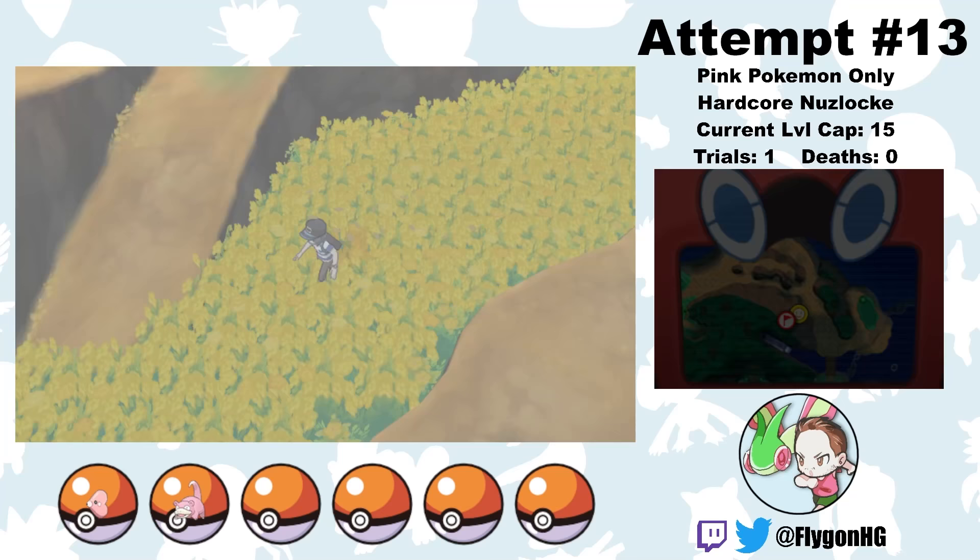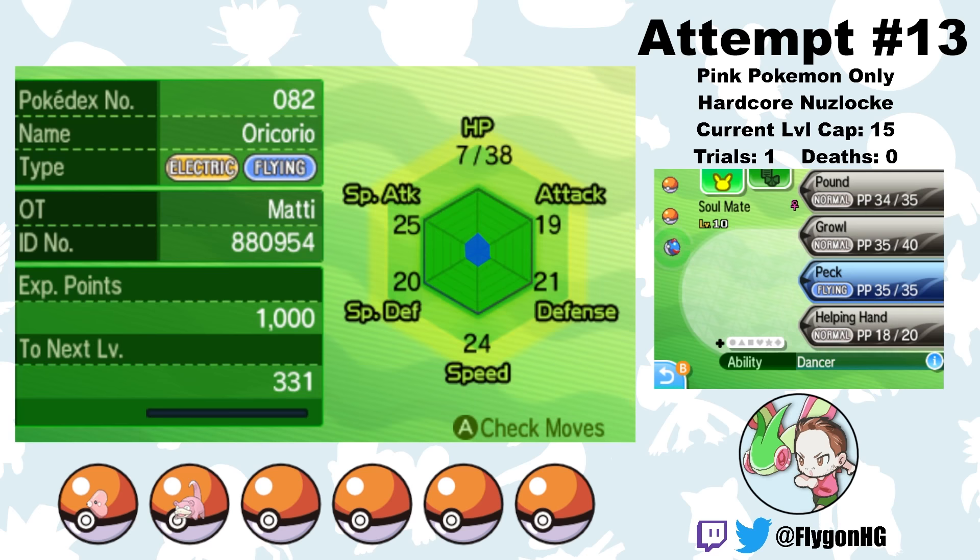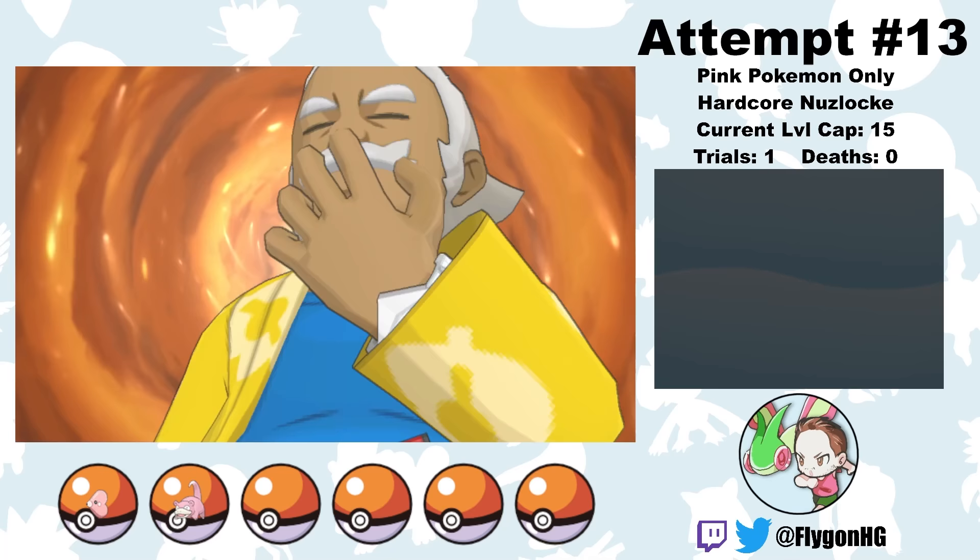All the way on attempt 13, I'm able to get back to where we wiped. This time I don't accidentally run into the corporeal form of Satan, which lets me get to Melemele Meadow. There I catch an Oricorio. In her current form she's not a pink Pokemon, so I can't use her right now. But once I'm able to use Pink Nectar to turn her into her Pom-Pom style, she'll join the team. For now, Soulmate just goes in the box.